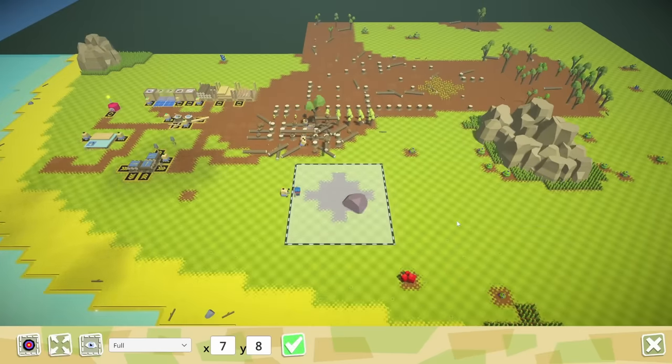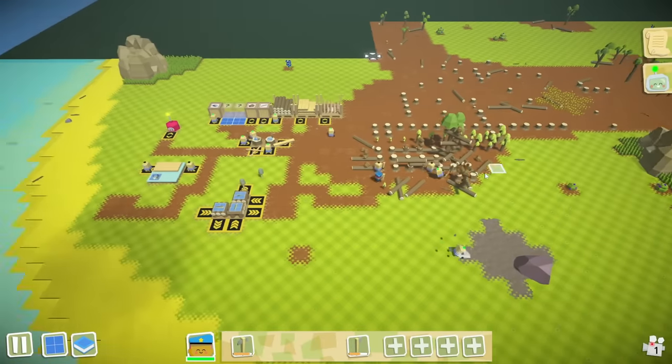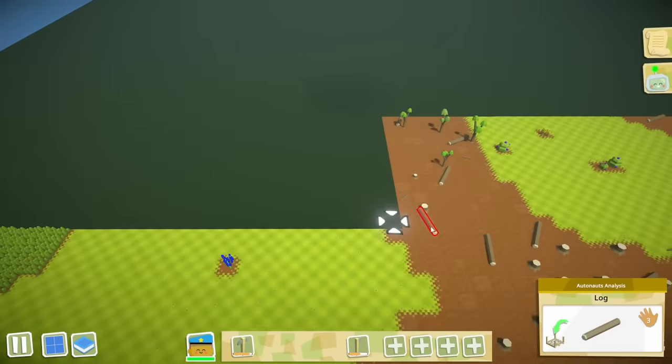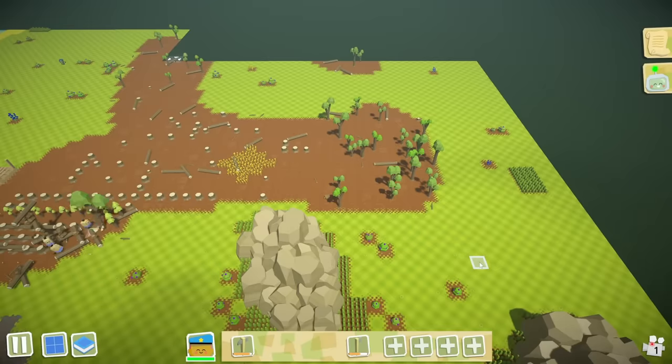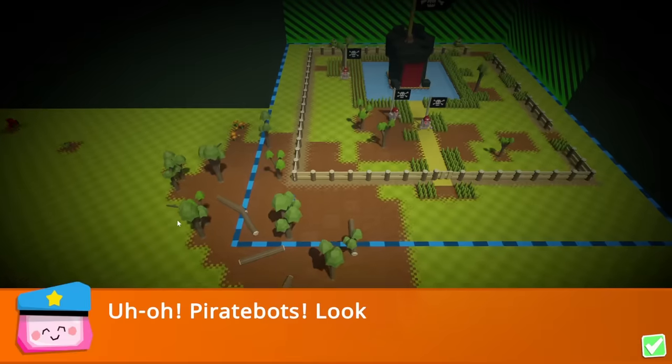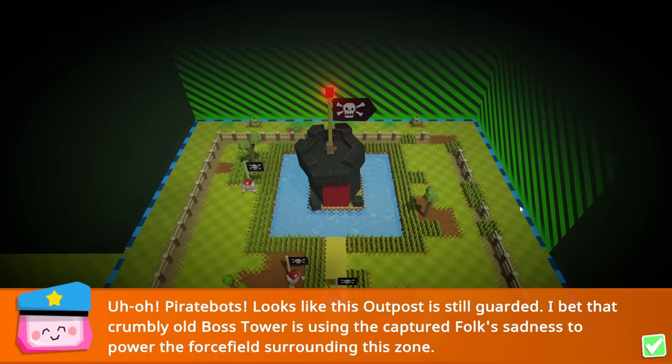Maybe if we find a bigger deposit, we can send him there. Let's see what's up here — there's a lot of bushes, not much for stone deposits, a lot of soil. And whoa — uh-oh. I found the pirates.